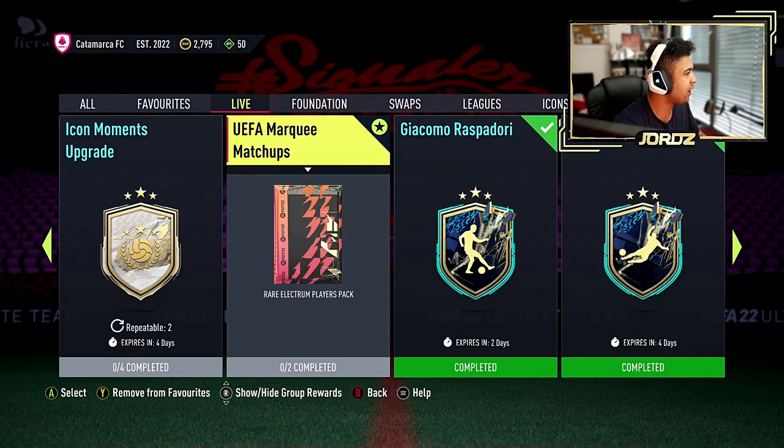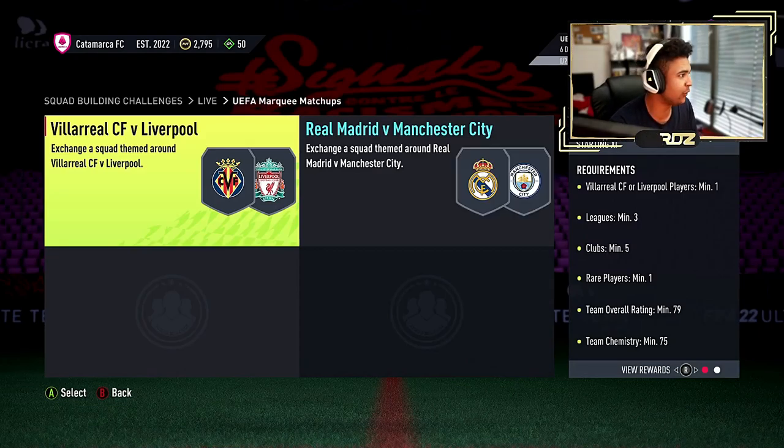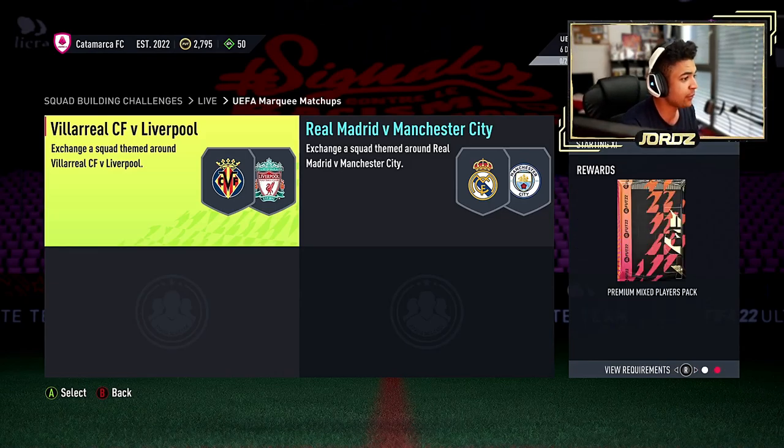Then you've got the UEFA marquee matchups. I'm bookmarking all these because I want to get all these done. It's Villarreal versus Liverpool — Villarreal/Liverpool players min 1, leagues min 3, clubs min 5, rare players min 1, team rating all 79 and 75 chem — for a premium mixed players pack.